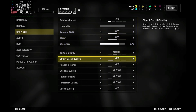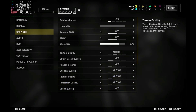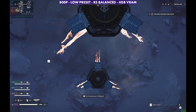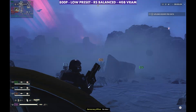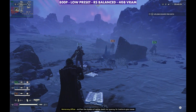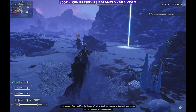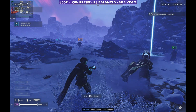Just low on the preset here with motion blur, depth of field, and bloom turned off. Anytime I try to tick up any of the settings — even anti-aliasing or anything — it does start to hurt performance, and when things get very busy I don't really want that happening. So I'm trying to maximize the performance we can get. So: 800p, low preset, RS balanced, 4 gigs of ERAM set in BIOS. Seems to work out pretty well here for Helldivers.